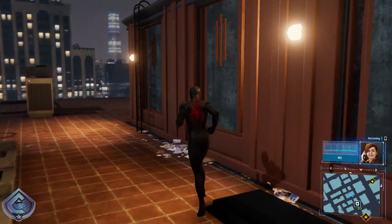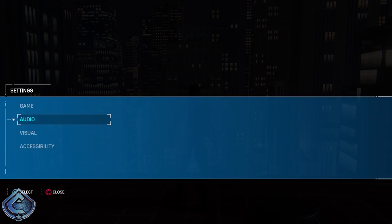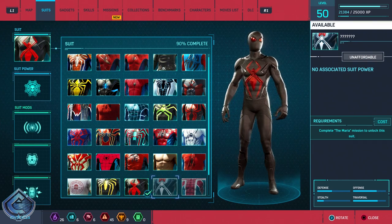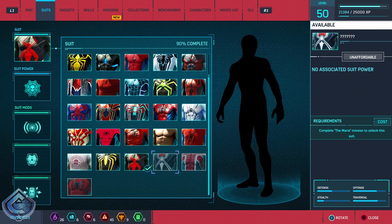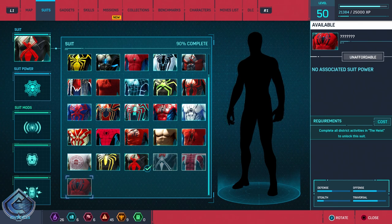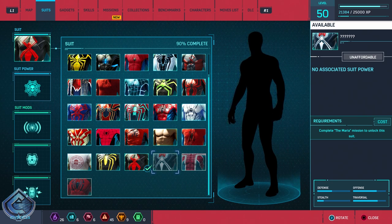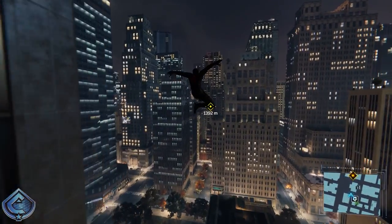'Sounds like there's more to it than just art appreciation. I'll swing by the museum.' Before I go, I want to make sure the audio settings are sorted — listening mode is on, music volume is up a bit, good. Now I also want to check the suits again. They're available but it says they're unaffordable and don't have suit powers. You have to complete missions to unlock them: complete the Maria mission for the first suit, complete the Heist story for the Spider-UK suit, and 100% the Heist for the Kane Parker suit.